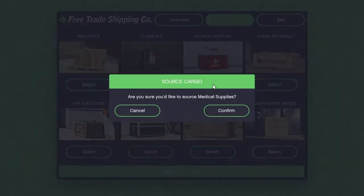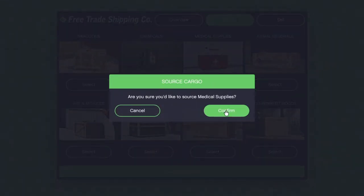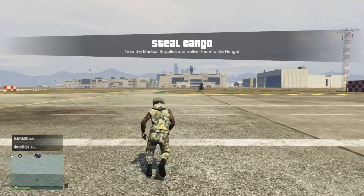The first step is you want to source your supplies. I'm going to source medical supplies because that's where you get the most cash for. And then you want to source it and get in the aircraft you get for the mission — one of those planes, choppers, whichever one.